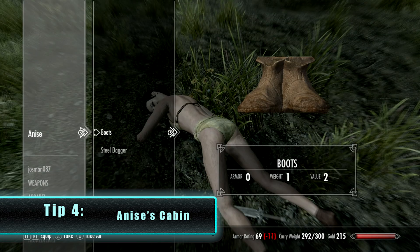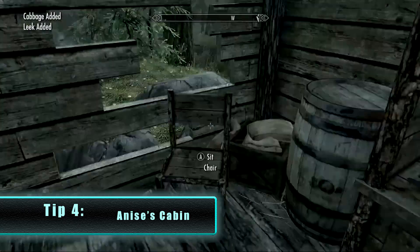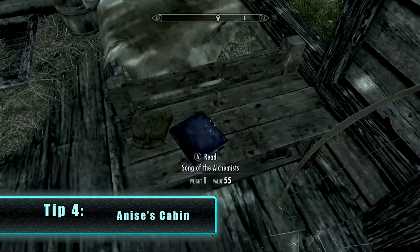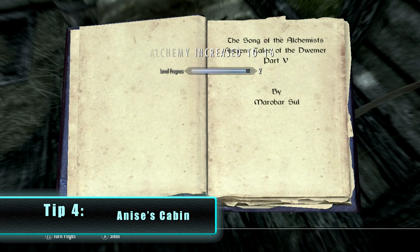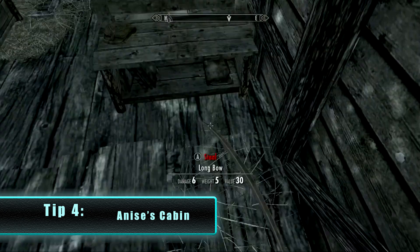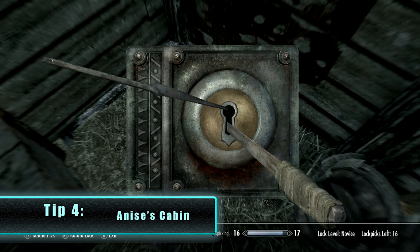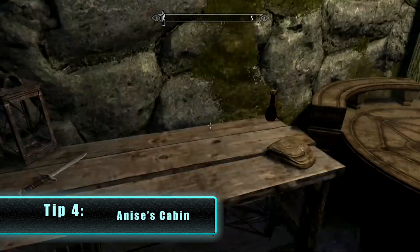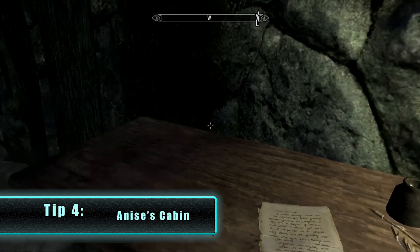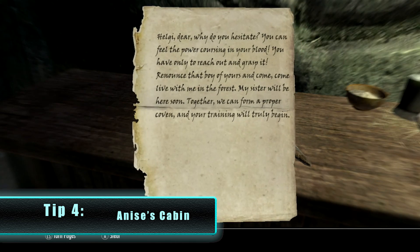Loot the corpse, then we have a house to raid. In front of the house there's a little garden with potatoes, leeks, and cabbage. Inside there are alchemy ingredients, a soul gem, and on the dresser by the bed there's a skill book that increases your alchemy skill by one point. There are more ingredients and a locked cellar. Warning: if you somehow managed to steal everything without her noticing, the moment you touch the cellar she'll turn on you. Right off the bat you'll find an apothecary satchel, more ingredients, and potions scattered throughout. There's also an interesting note on the desk that gives some background.